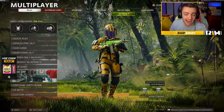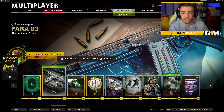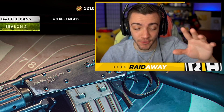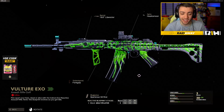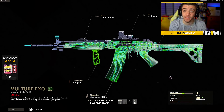The weapon my operator is holding right now is what we're gonna use in today's video. With the introduction of Season 2 a few days ago, we got the brand new Fara 83 Assault Rifle. You can actually unlock it for free at Tier 15, or if you head to the end, I believe at Tier 95, you get the Vulture XO reactive camo variant for this gun.